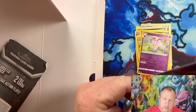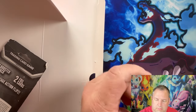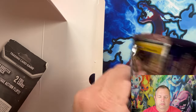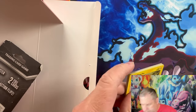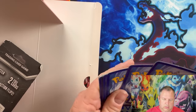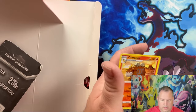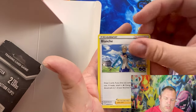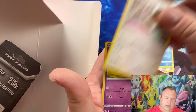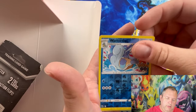I still have a few for Pokemon GO I need — I have the Radiant Charizard though. Here's your code card. Energy — Blanche, Moltres, Pheasant, Pikachu, Squirtle, Eevee, Natu, Ambipom, reverse holo Wartortle — oh nice! — and a holographic Sylveon.